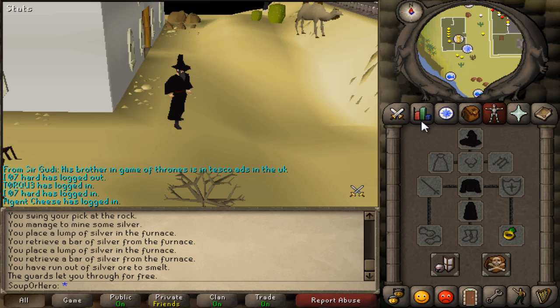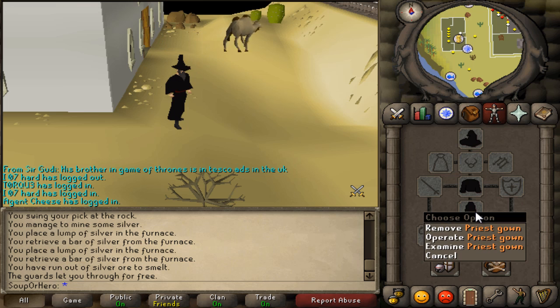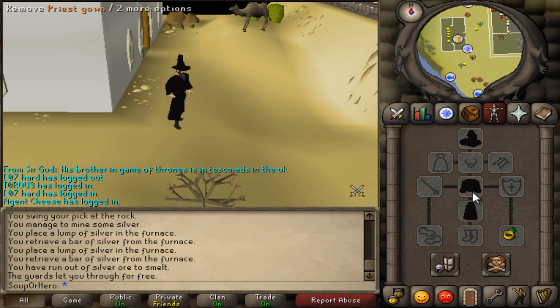The items you're gonna need are three pieces of black clothing. There are only certain pieces you're allowed to wear. I highly recommend buying or using a black priest gown, a wizard hat that's black, and you can get these from the Varrock clothing store by talking to the seal of Salia.